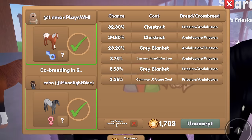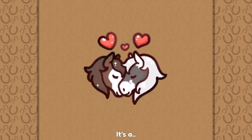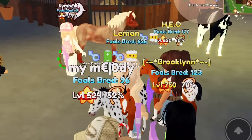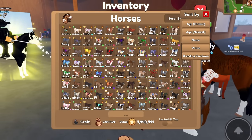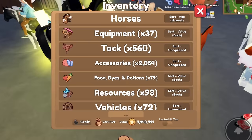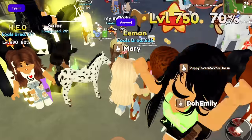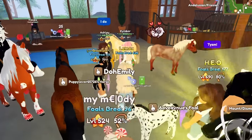They have a horse named Starry Sky that looks similar to my horse Starry Sky - that's cute. It is a colt! We got Harvest's coat on a little Andalusian - that's so cute. Let me go ahead and grow up this foal. There's our foal - that's a cute one, I love it.